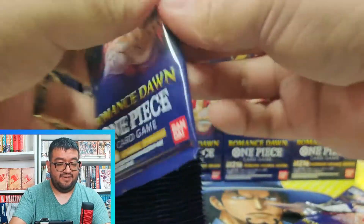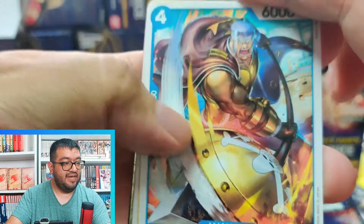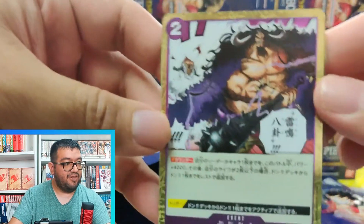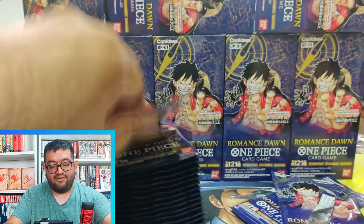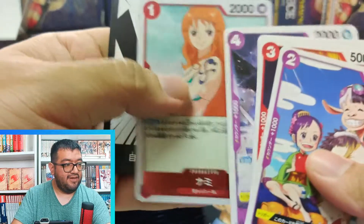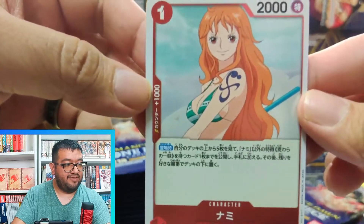I really love the Punk Hazard arc with Caesar Clown. I really wish they gave him a better ability — maybe we'll get a Caesar Clown leader card in the future. We have a King leader card and we have Thunder Bagua — a really powerful event for the purple cards, being able to give you plus 4000 and if you're at two life or less you get to ramp up a rested Dawn. Pretty awesome. We have Speed, Marco, Mr. One, and Nami — Nami is a really awesome rare to have, a very powerful effect for any Straw Hat deck and pretty much a staple.